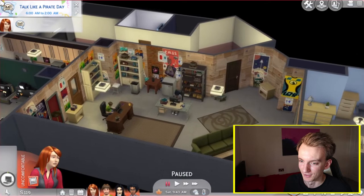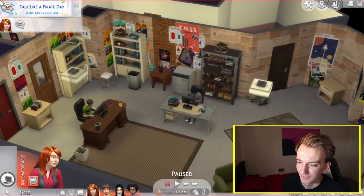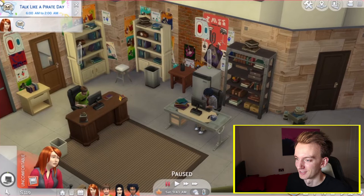The final result I'm really pleased with — I think it does look like the actual IT Crowd set. I've got Roy and Moss sat here on their desks. As far as the rest of it goes, it's just kind of trying to pick the right looking furniture to match the show as close as possible.